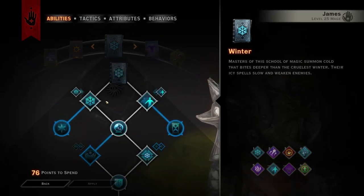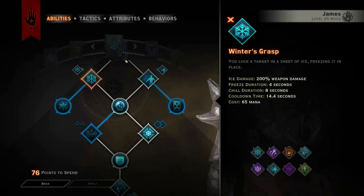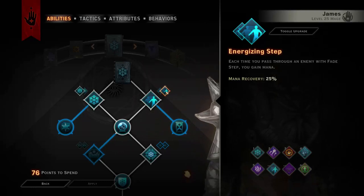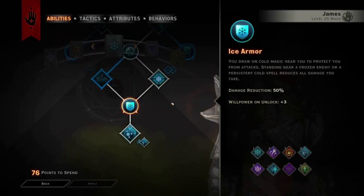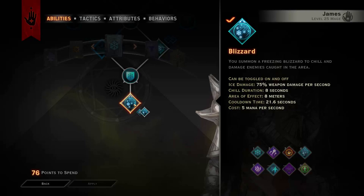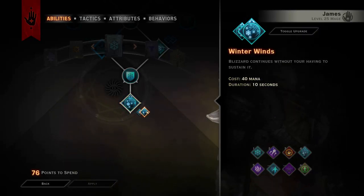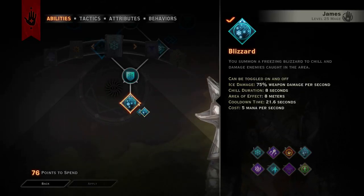Then we're going into the winter tree, which is a huge part of this build — taking winter's grass with the winter's ruin upgrade to synergize with our blizzard, taking fade step with the energizing step for that insane mana recovery, and winter stillness just to be able to get down to ice mind, to ice armor, and finally to blizzard with the winter winds upgrade, which means it lasts 10 seconds and costs a flat 40 mana, which is really effective.